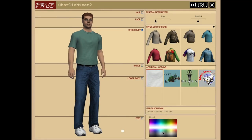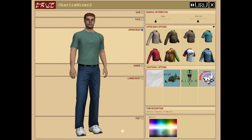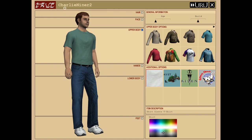The furthest I have made it into this is this next menu here, where you have this awkward-looking character creator. I went to this screen so that I could center the screen and get my recording set up. So without further ado, we are doing our character creator. As you can see, we are Charlie Niner 2.